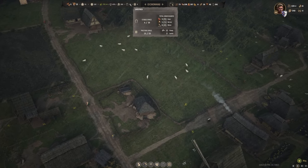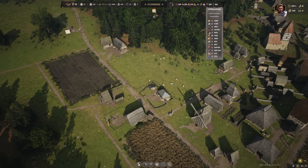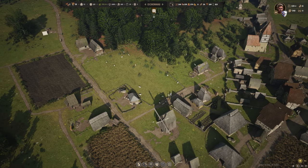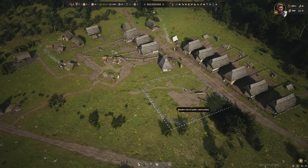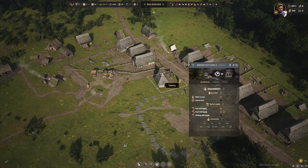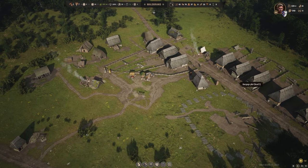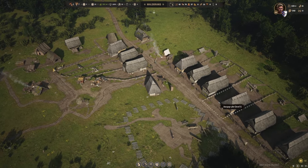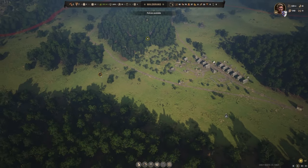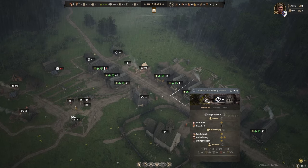Our sheep population is increasing nicely — we've got 11 sheep and 2 lambs. Wool production is finally stepping up in our capital; we're at 19 spare yarn now because of all the extra sheep. Our church is now under construction, and we've got our tannery up so we're starting to produce leather. Once the church is built and the leather finds its way to the market, we should meet our clothing and church level needs, allowing us to upgrade a couple of plots to level 2.